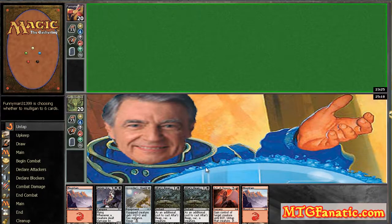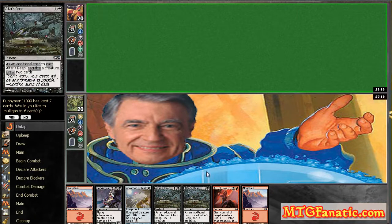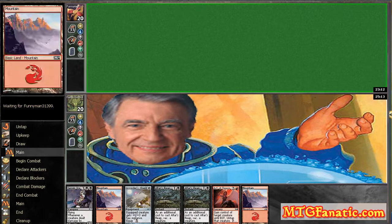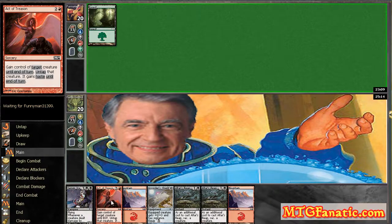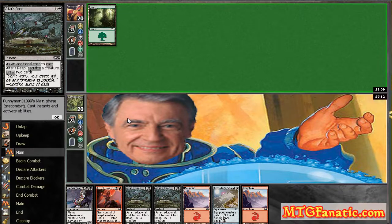I will not play first — I'll be on the draw. I have Altar's Reap and Act of Treason in the same hand, so I'm gonna keep this one, but I'm not thrilled about the idea. I need a black source.